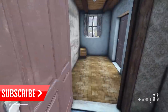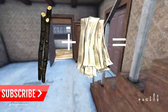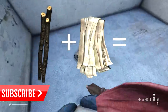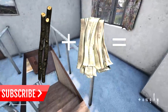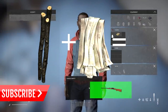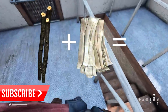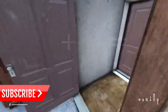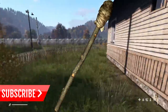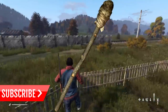Next is the torch. It's useful if you want light at night, though personally I don't use flashlights or torches because they're a beacon for people to see you in the middle of the night. To craft it, you need one stick and a rag or bandage, and then a matchbox to light it. Keep in mind that using a torch makes you a visible target.